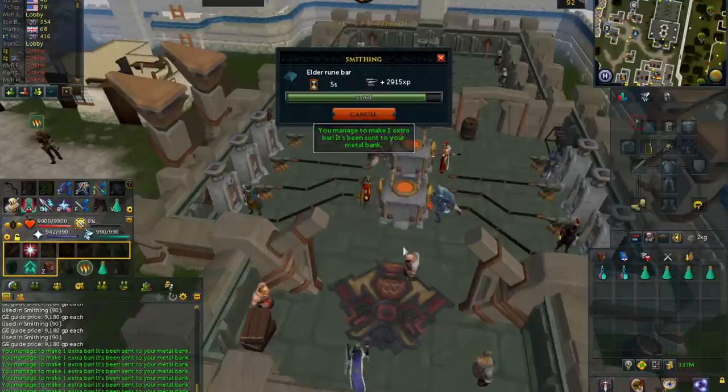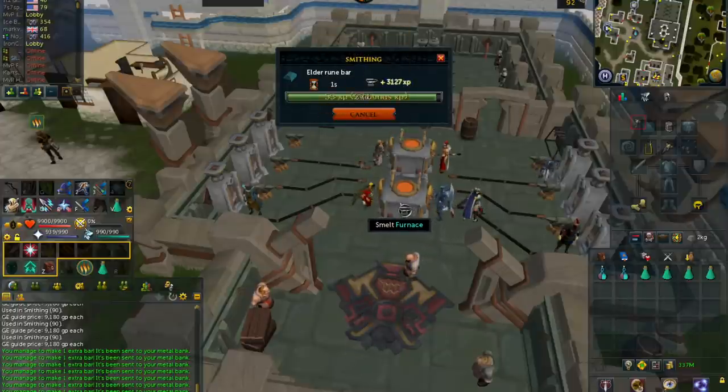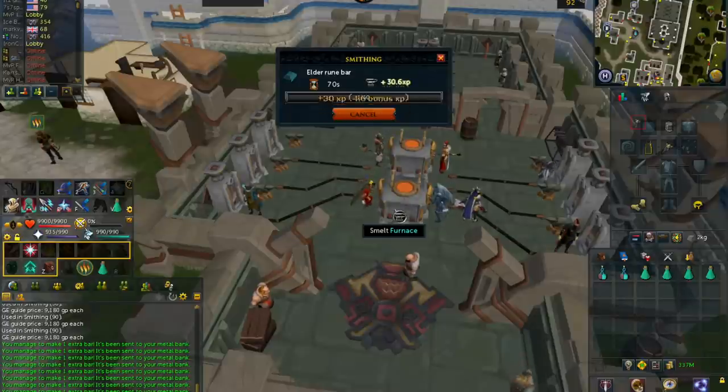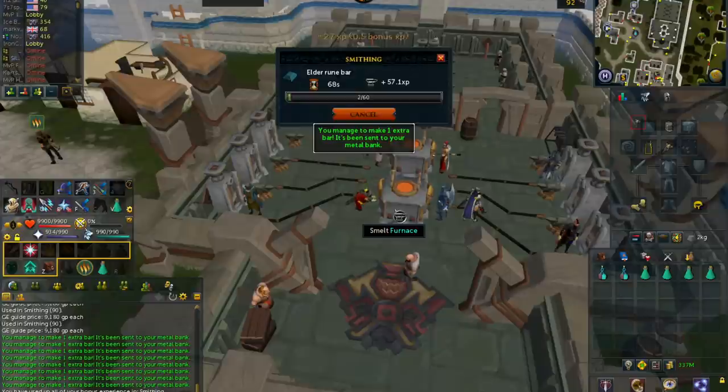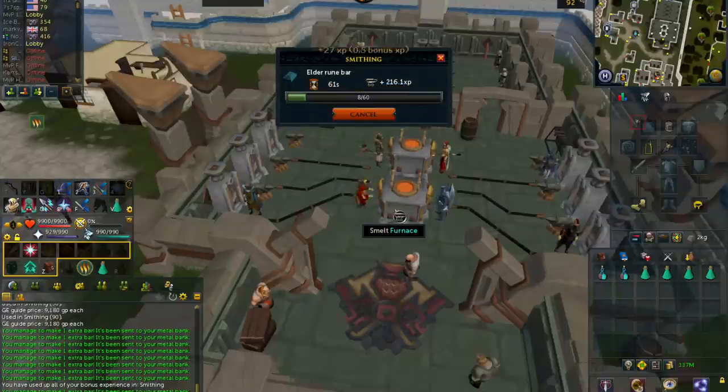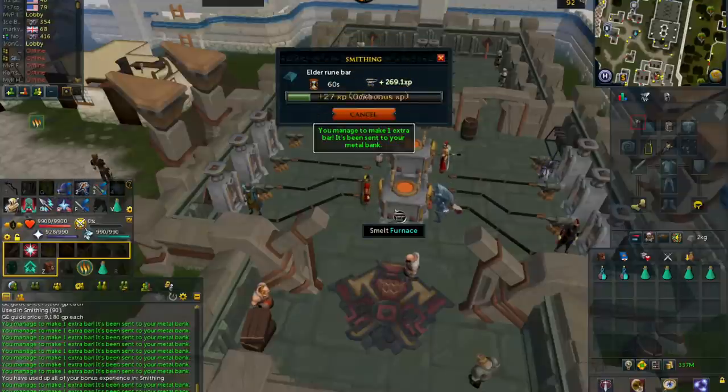The last notable item is the Modified Blacksmith Helmet, which has a 1% chance to give you an extra bar, increasing that 10% chance up to 11%. Effectively, with all of these boosts, you should make your 3.6 mil per hour.